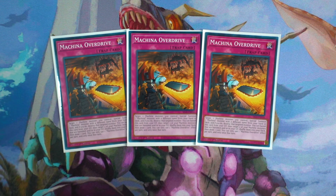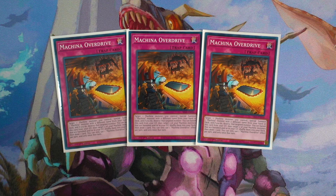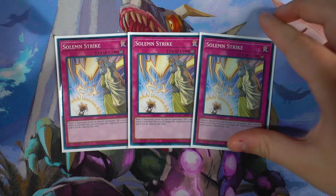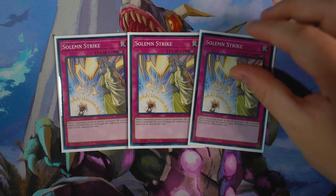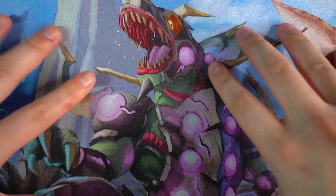For the traps: three copies of Machina Overdrive. This card is ridiculous — it's actually a Zoodiac Combo enabler for the deck. Target one machine monster you control, then special summon one machine monster with a different name from your hand or deck, and if you do, destroy that targeted monster. It synergizes amazingly with Supply Squad. Secondary effect: you can return three machine monsters from your banished pile or graveyard into your deck to draw one card — a way to recycle your pieces back to the deck. Last but not least, triple Solemn Strike. It's a one-for-one trade which is really nice. You want to set up your board with Citadel, and if your opponent tries to continue and extend their combo plays, Solemn Strike is there to stop their effects. Absolutely mandatory in the deck.